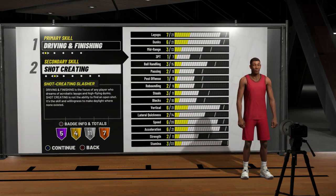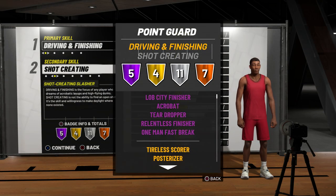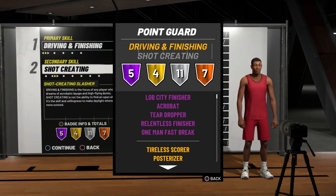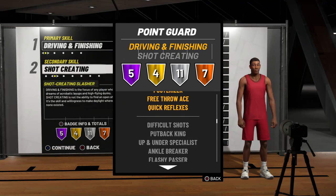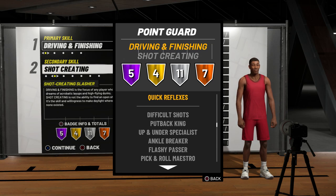The good thing about this is you can dunk pretty well and also shoot mid-range pretty well. Look at the badges — you're still going to have five Hall of Fame badges, Gold Posterizer, and if you scroll down a little bit you can see you're going to have Silver Difficult Shots and Silver Ankle Breaker as well, so it'll be a little bit easier to get open.